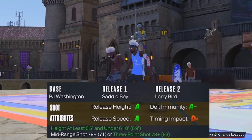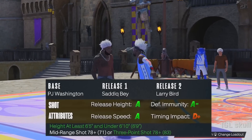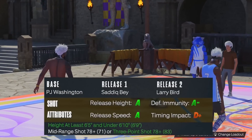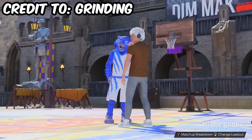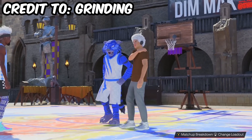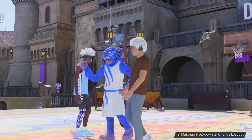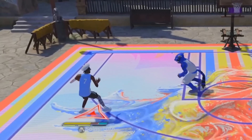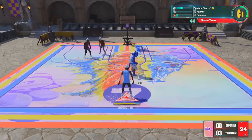Jumping into game number six and we have an interesting jump shot: base PJ Washington, release one Sadiq Bey, release two Larry Bird, 100% speed, 76-24 blending. I got this jump shot from Grinding — so if it's good or bad, credit or blame Grinding. He did recommend it for low three-point builds. If you're a higher three-point build there are better jump shots for you, according to him. First shot is green — okay, let me find out.